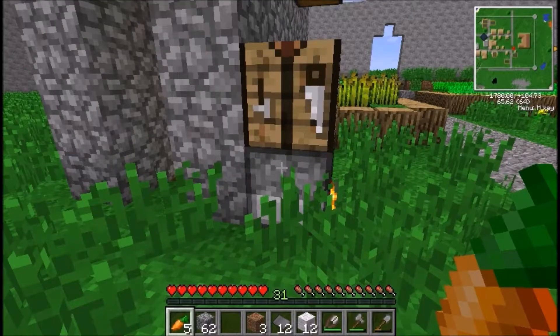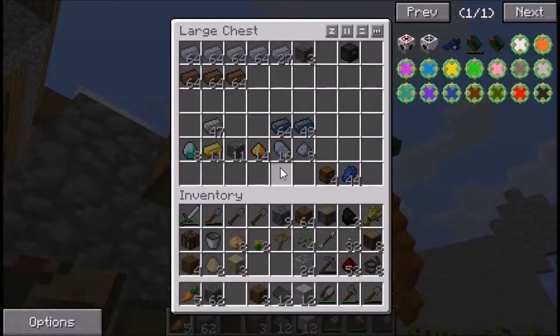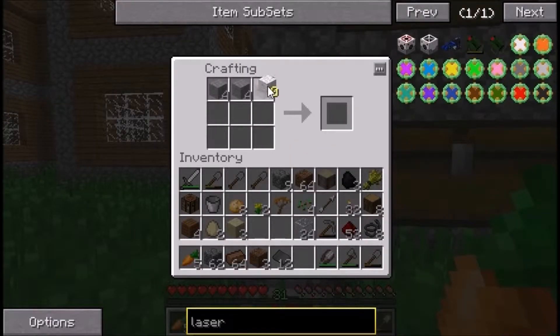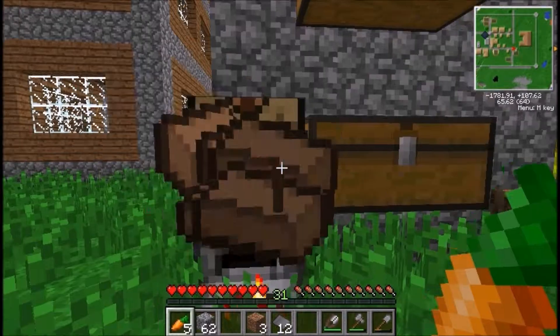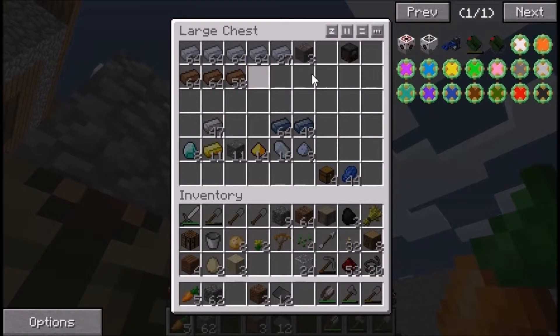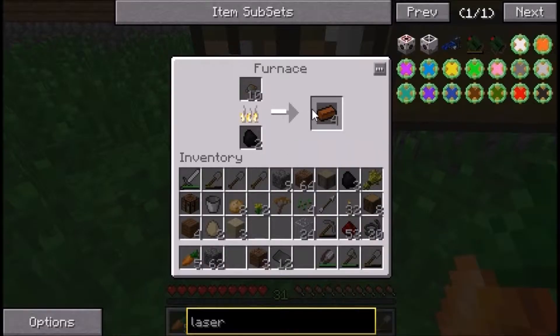Sorting out the bronze dust and putting all the copper away. I can't believe we made the coil generator and didn't actually use it — or haven't at least.